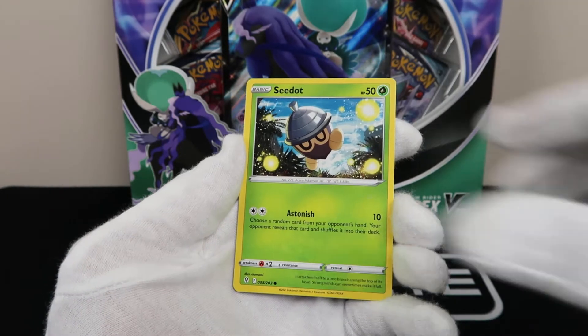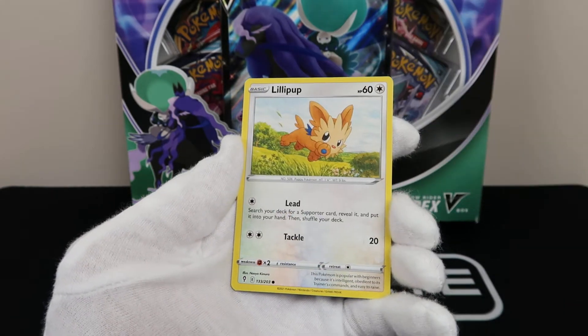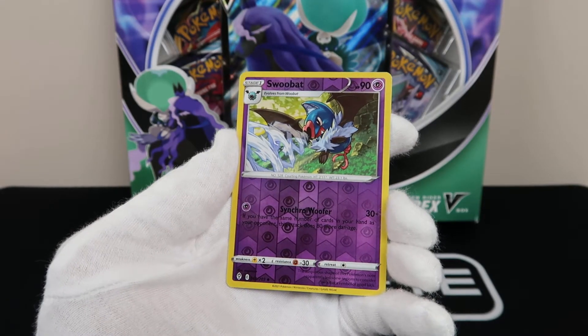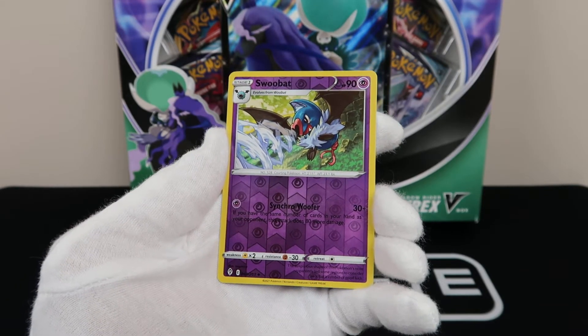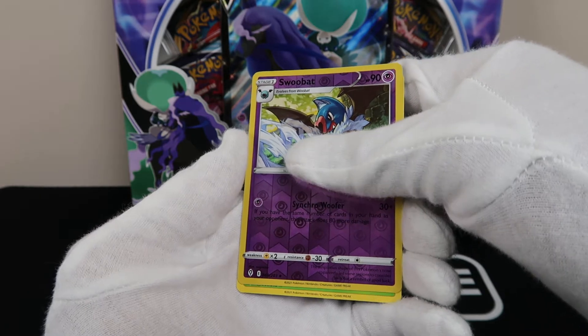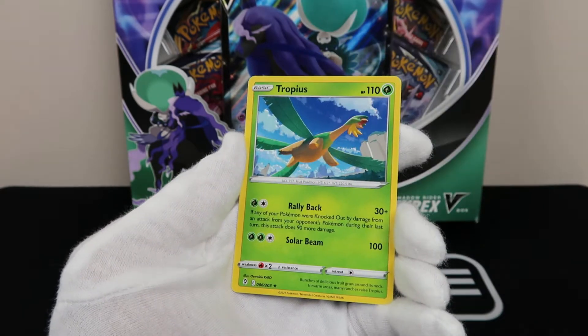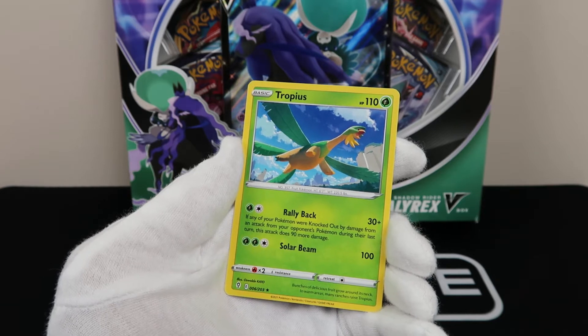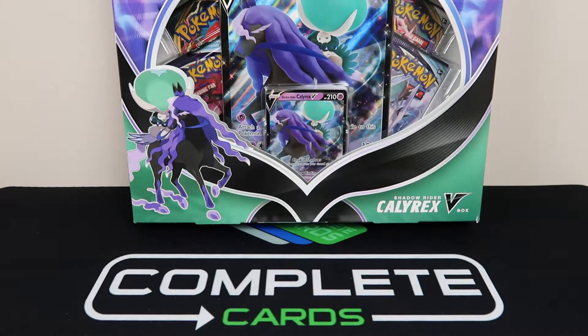I'm trying to tell y'all right now — they didn't. I feel like we're getting close. Reverse — Swoobat back. That's not good. If it was a fire pack it would have had a fire card right there. Tropius, regular rare. I'm not upset because that's basically what Evolving Skies has been.